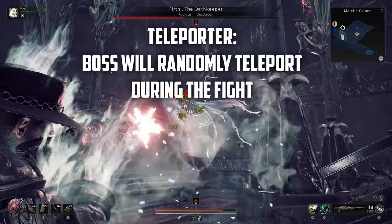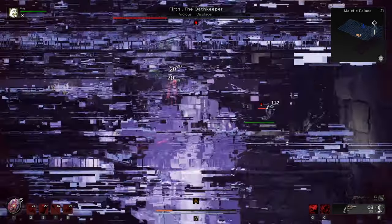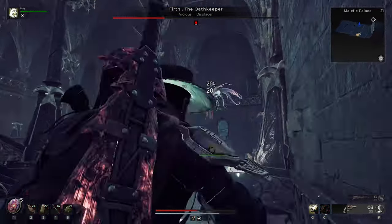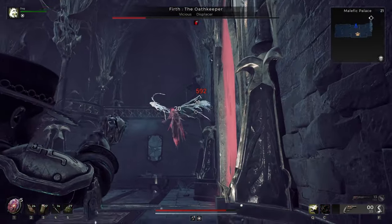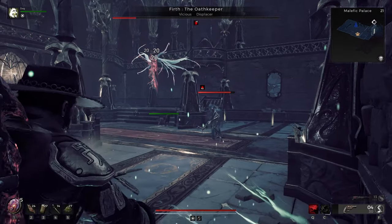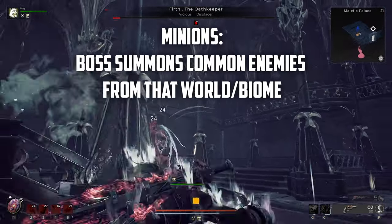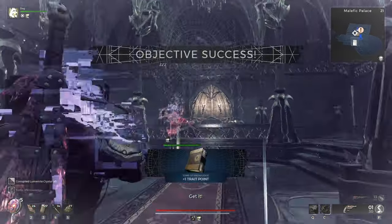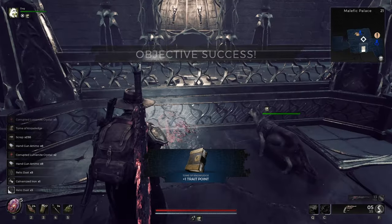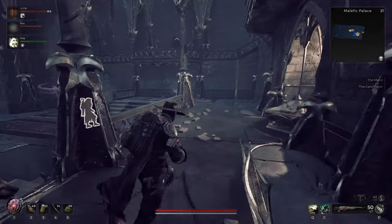Teleporter is very similar to Displacer, however instead of you being randomly shifted, the boss is now the one who is freely moving around randomly. Not as annoying as Waller, but more so than Displacer. The Minions modifier can be really annoying when playing solo, but the Engineer's Turret or Summoner's own minions can be a lot of help here. Personally, I keep my pupper on minion alert because I know how easy the bleed tick will just kill targets around me.